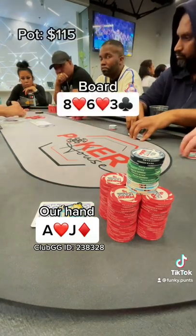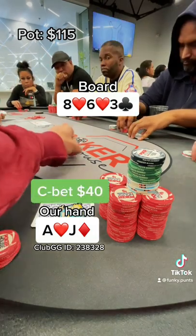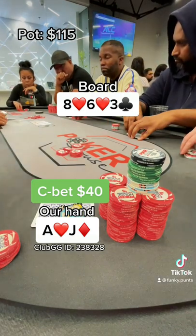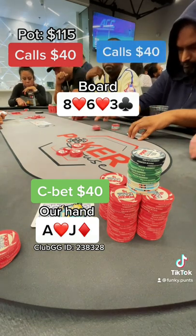Both splashy players. The flop comes 8-6-3, two hearts. We end up getting checked to us. This doesn't hit our range, but we do have the nut flush blocker, which we're going to represent, and we're going to bet $40 for protection. We end up getting both players to call, and it's time to evaluate a turn.